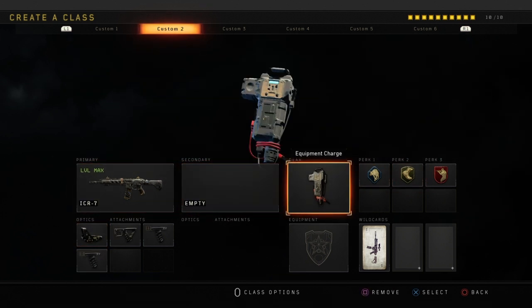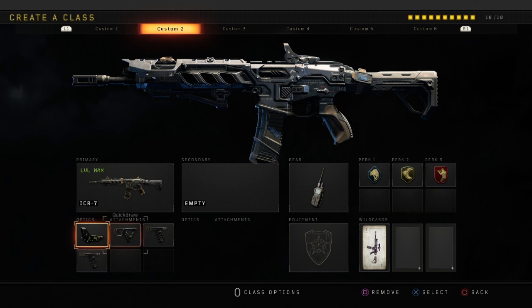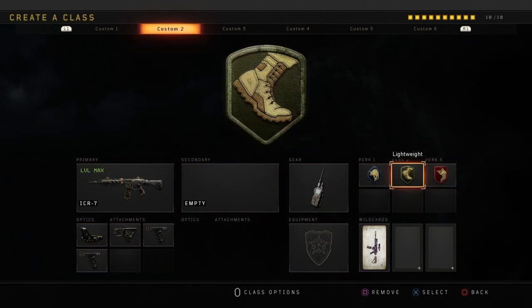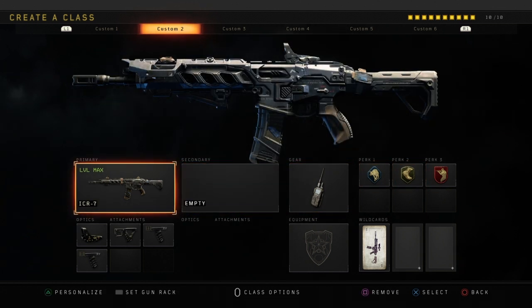The next class is the go-to ICR class. Pretty much every single person uses this class — Double Grip and Quick Draw Reflex. The perks are similar, except Lightweight on perk two. On most of these classes, perk one and perk three are pretty much the same: Lightweight and Ghost.